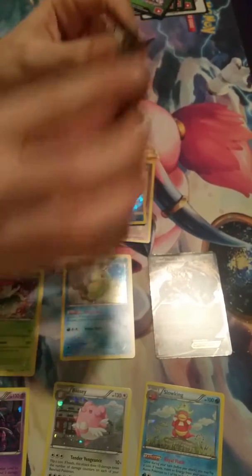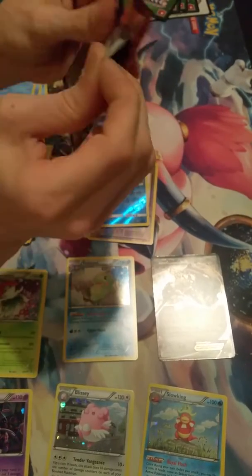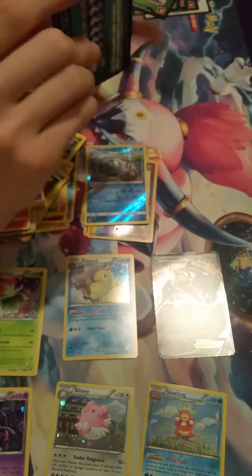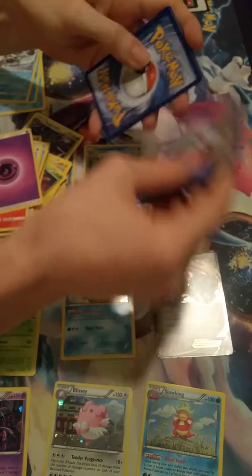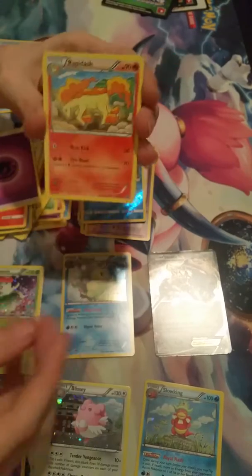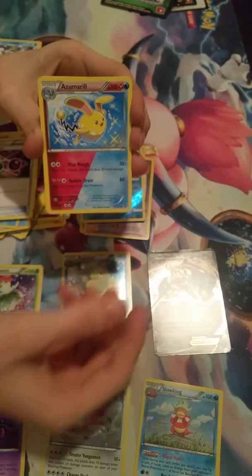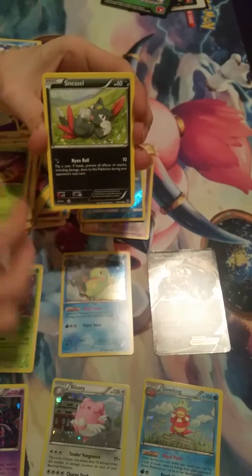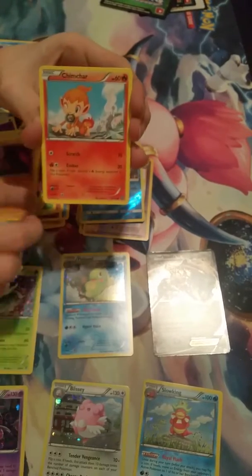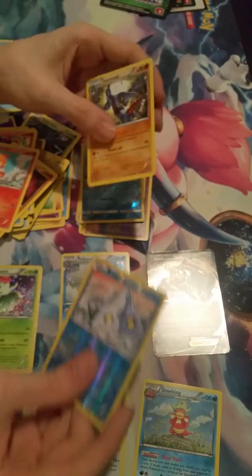Last pack — Steam Siege. Hopefully we get something here. Okay, we have a Rapidash, Special Charge, Azumarill, Yanma, Sneasel, Lilligant, Nosepass, Chimchar, a reverse Bergmite, and a regular rare Toxicroak.